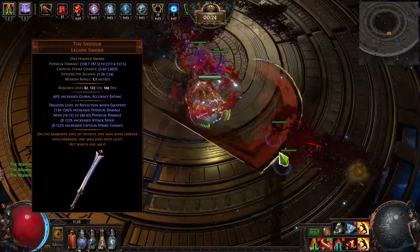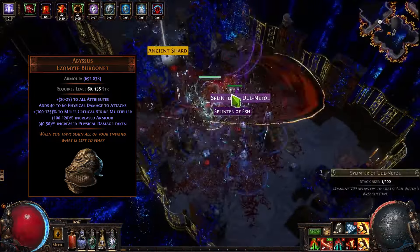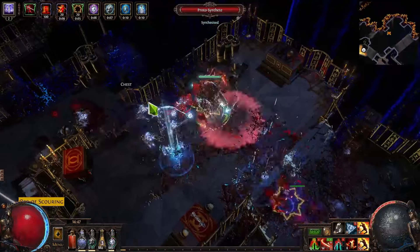The biggest hit-to-survivability item we are using is Abyssus, a Merciless Burgonet. Because that way we are just receiving a huge bonus to our damage, but we are receiving more physical damage taken as well. However, it's pretty much compensated with Grace, Determination, and a lot of sources that will help us receive physical as some kind of elemental, such as bonuses from the body armor and stuff like that.